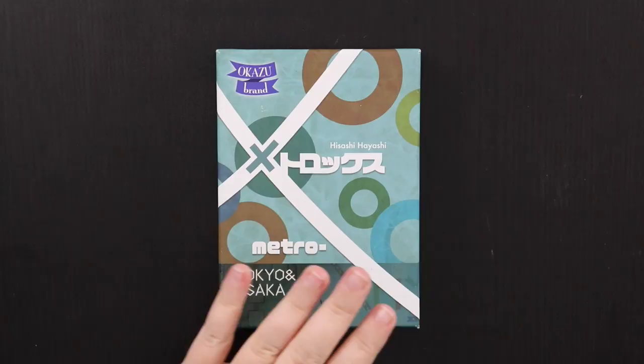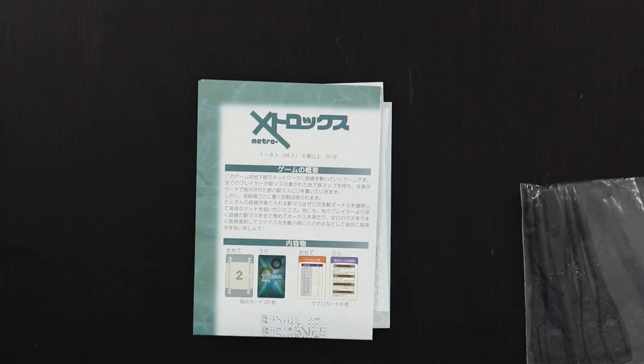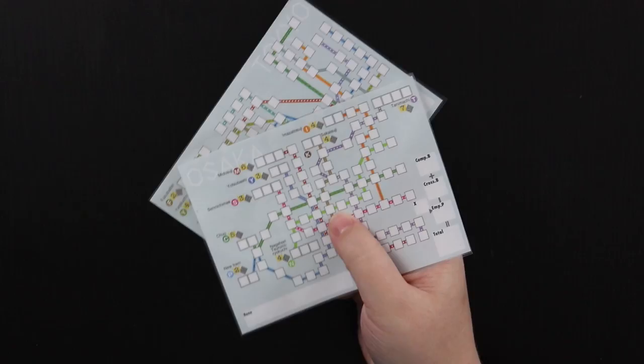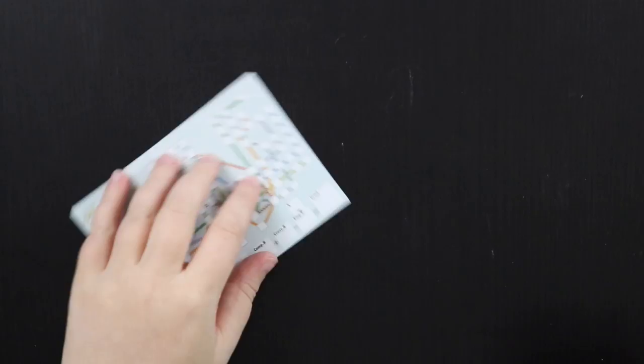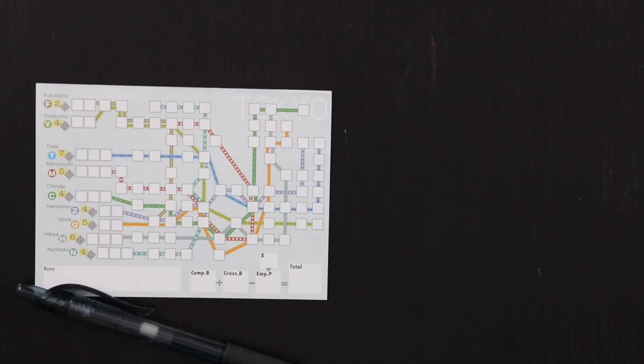Hey gamers, this is Liz Davidson from Beyond Solitaire and today I'm going to show you how to solo Metro X Tokyo and Osaka. This is a really fun roll and write in which you are trying to fill in maps of Japanese subway stations. The game comes with some rules, some cool pencils, and a couple of score pads — one for Osaka and one for Tokyo — so you can play several sheets on each of the subway maps. I've made some laminated copies for the long run, but today we're going to do a normal map of Tokyo on regular paper with a pen.